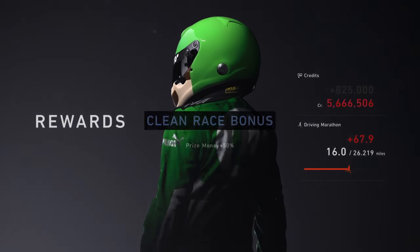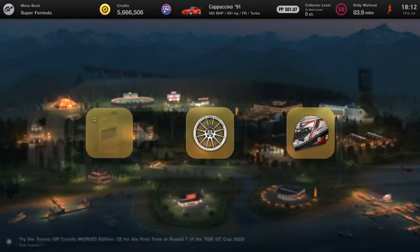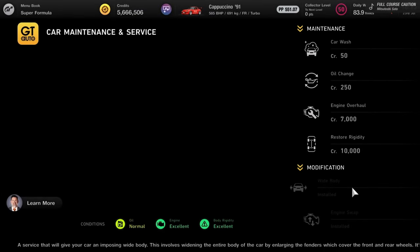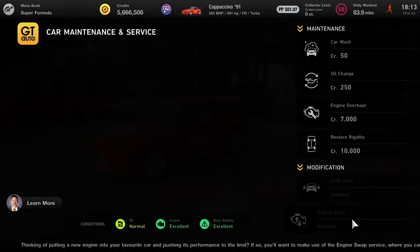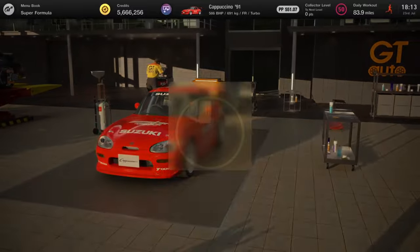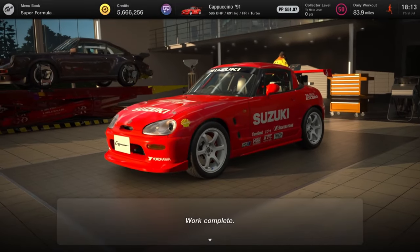Normal clean race bonuses are back, so just don't crash into the other cars. To get this car, buy it from the used car dealership if you don't already have it - it's cheap, probably around 20 grand. Then take it to GT Auto, put the wide body on, and get the engine swap done. Change the oil there and it'll swap from the normal engine to an RX7 engine, giving a massive power boost.